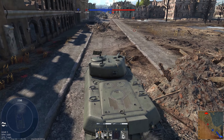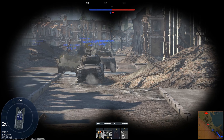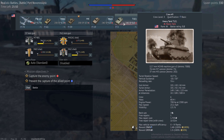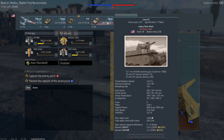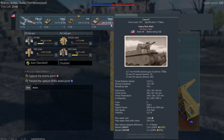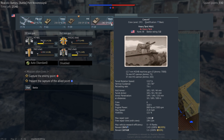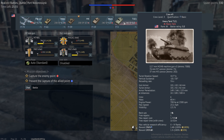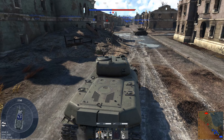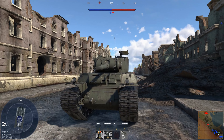The M6A1 has to be one of the most underrated tanks in the game. And what's the main difference? It's faster. Same reload. The turret speed is actually faster. This thing is heavier — the T1E1 is heavier — but it's just better in terms of mobility. And they're at the same BR. I'll take this thing any day of the week.